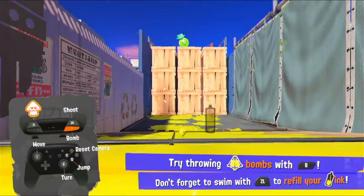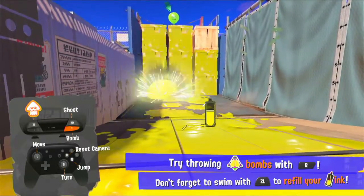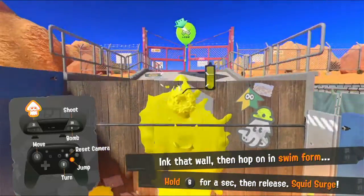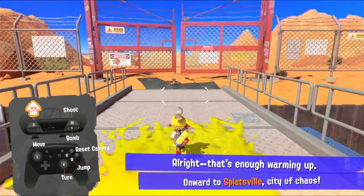We can use a bomb by throwing with R, and then we need to wait for our tank to refill to the line on the tank meter. You can also see our tank is on our back, which will actually show us how much ink is left as well. Alright, that's enough warming up — onward to Splatsville.